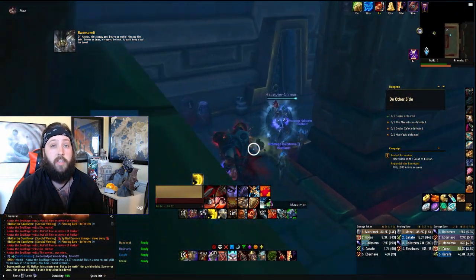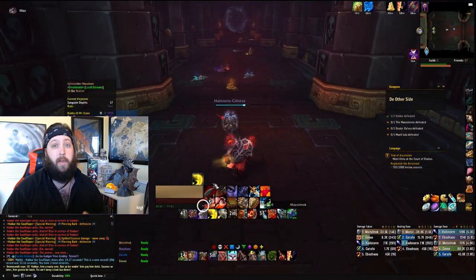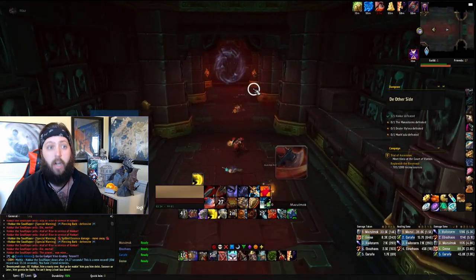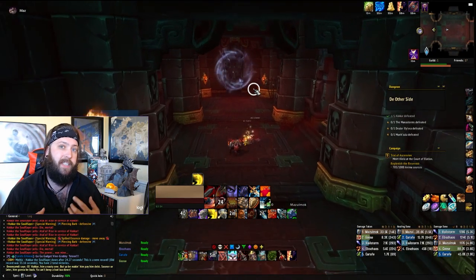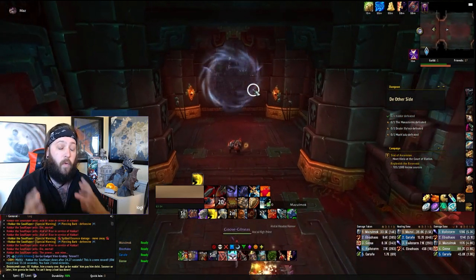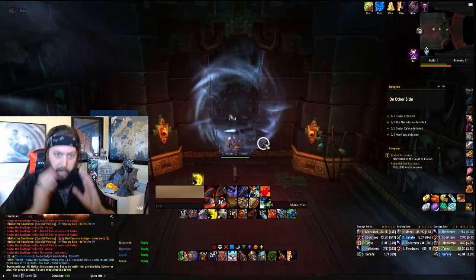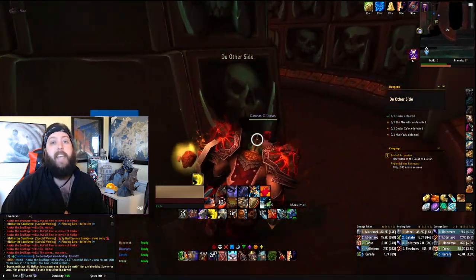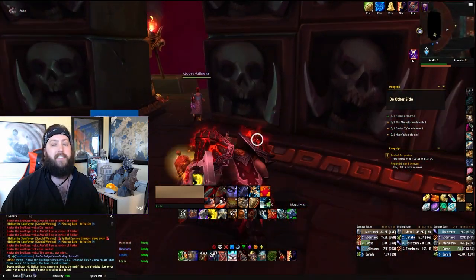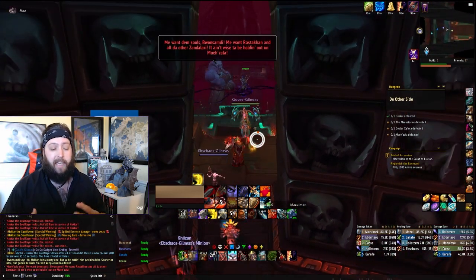Up next, we're going to talk about Guardian Druid, which I think is going to be one of the top tanks in the upcoming 9.1 meta, just for how incredibly tanky they are. At the start of the expansion they don't have as many secondary stats to work with, but now coming into 9.1, a fully geared Bear Druid is incredibly tanky. We're going to be giving them more secondary stats, so they're starting off strong and are only going to get tankier.